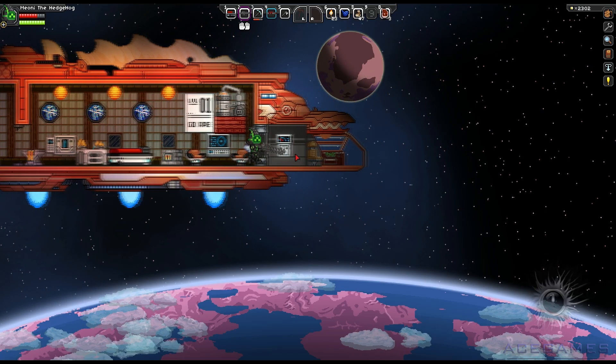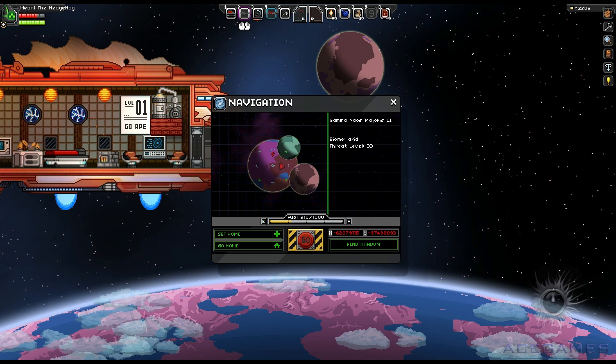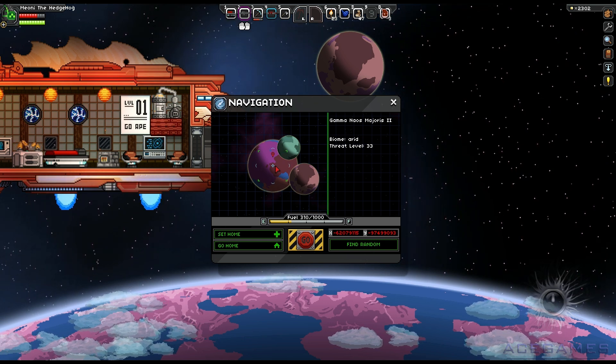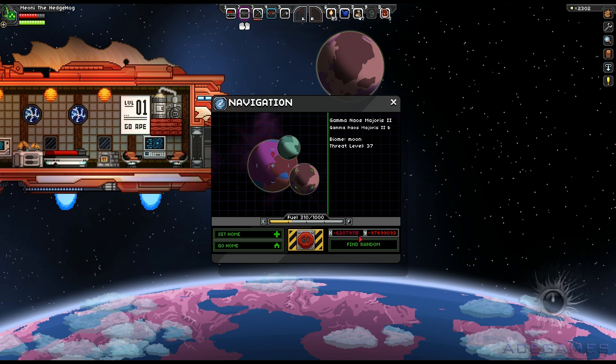So no worries there — it does work and you will find it if you come to this place. I am of course talking about this planet. This is Gamma Nus Majoris 2. As you can see this is the second planet away from the star of Gamma Nus Majoris, and it's the system of the same name on these coordinates.